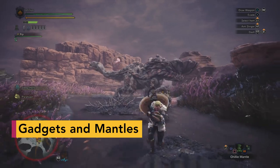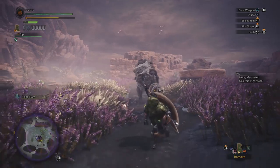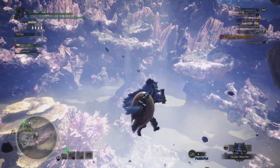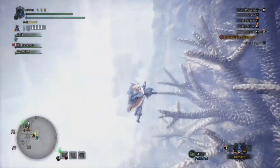Don't worry too much about gadgets and mantles at first — these unlock as you work your way through the story and optional quests. One early game ghillie mantle hides you from monsters, which is very useful. More advanced versions of these tools lurk further down the quest lines, and you can get familiar with them later.